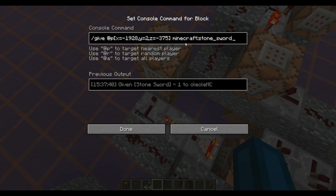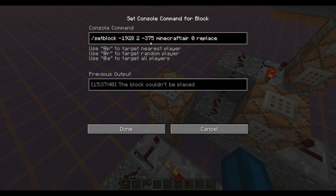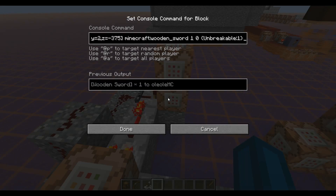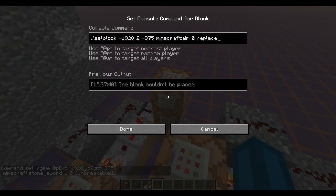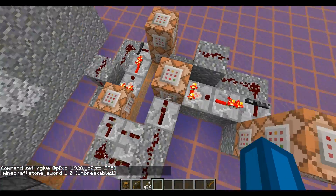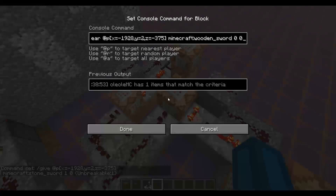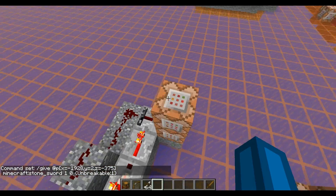Giving me an unbreakable stone sword — or at least in theory. I somehow forgot to add that, and also removing the chest. Otherwise it's just going to do the same thing with a wooden sword, and give me a wooden sword.